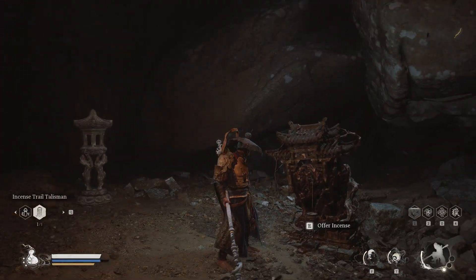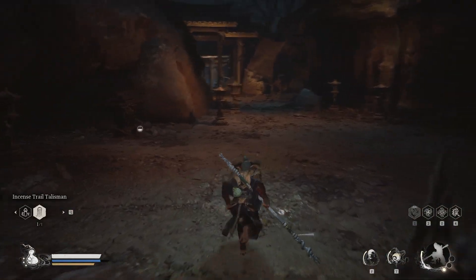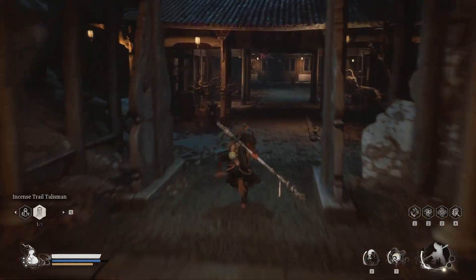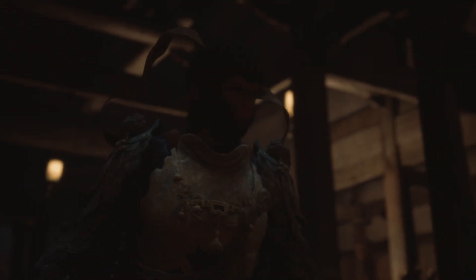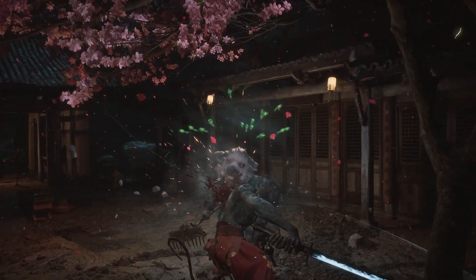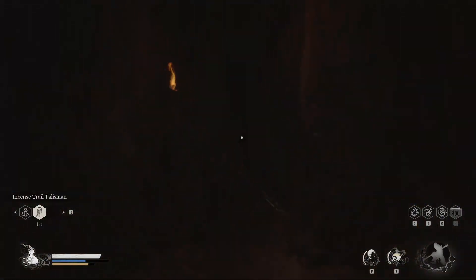Alright guys, so first location is Heart of Immortality shrine. You're gonna go straight through this thing and there's a guy and you're just gonna fight him. His one phase is done and then you can reach that and go to this shrine again and go forward.